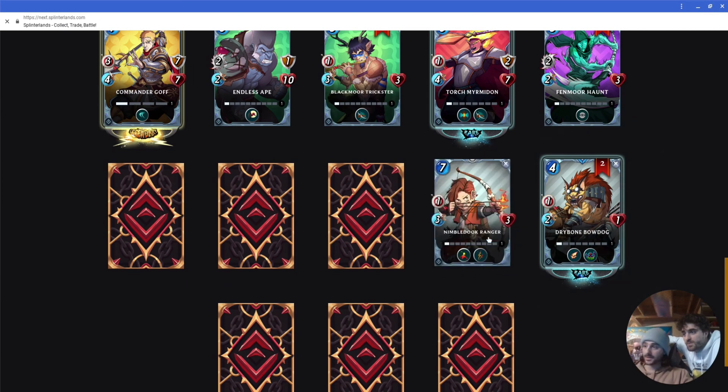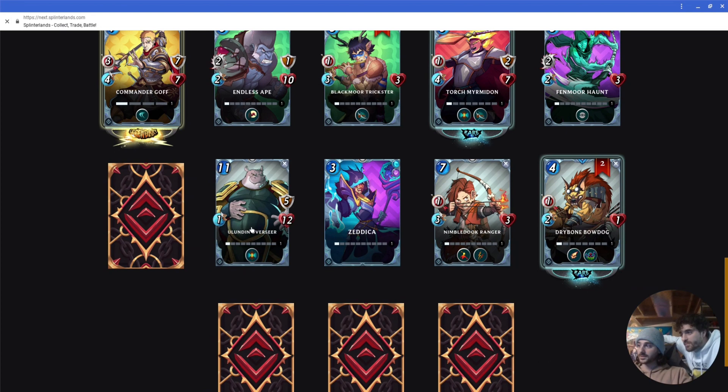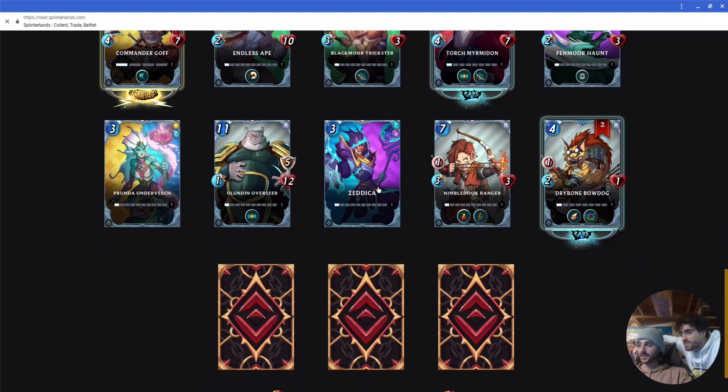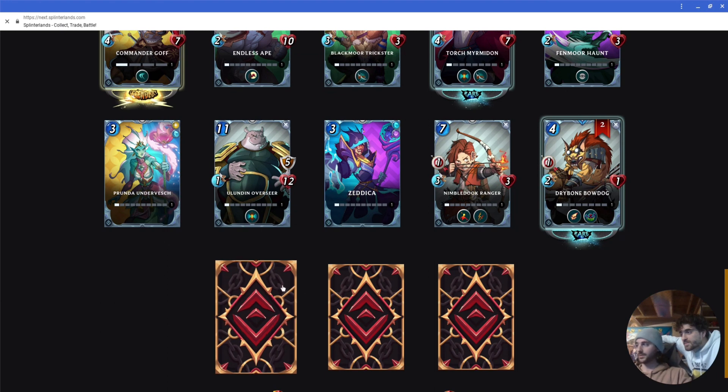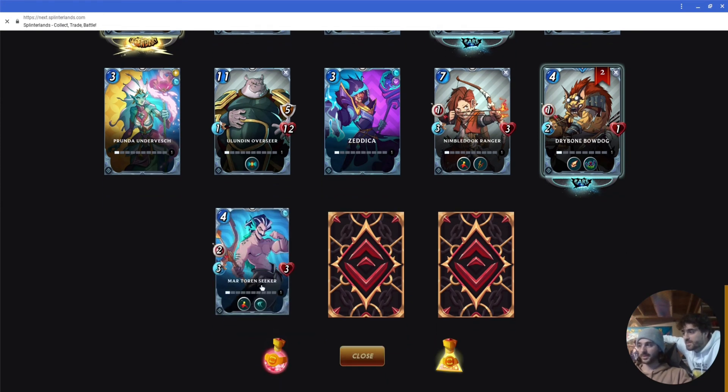We're already to — Try Bones. Bow Dog. We only opened, what, ten? We still have so much more to open. Only like fifteen. Minimal Duke Ranger. Oh, this is a summoner. So I guess you can do water or death here, but it doesn't give you any boosts or anything. And this is like the same thing — they're dual element summoners. So you can choose both elements.